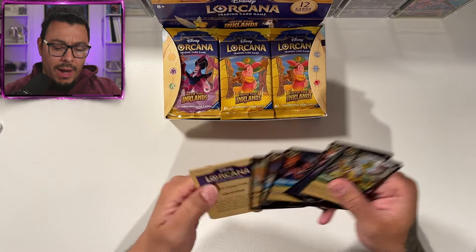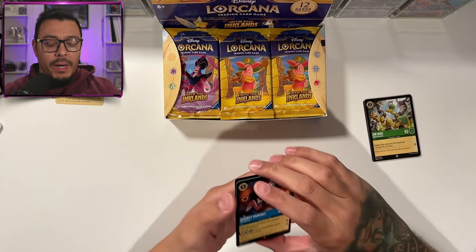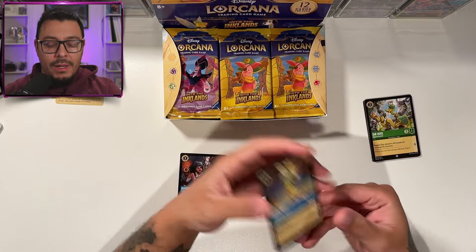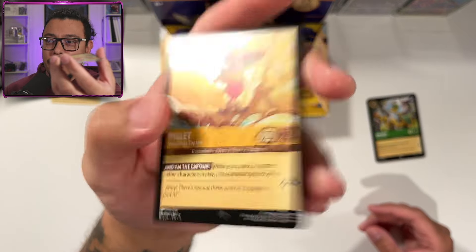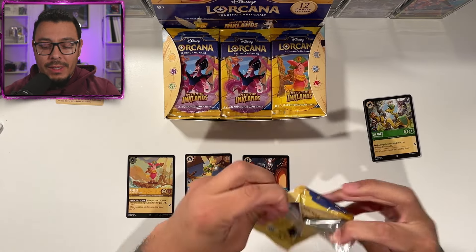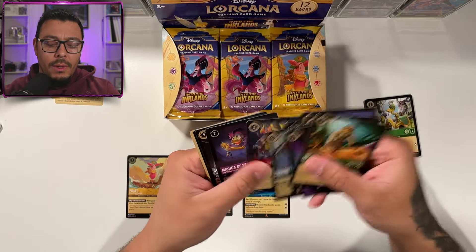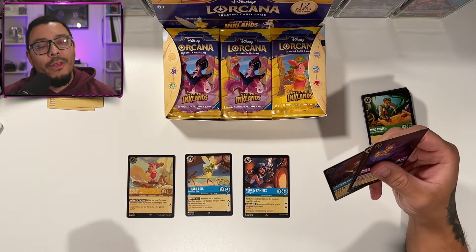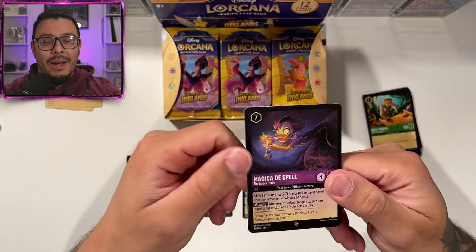It's been a while so bear with me. They give you some new location cards explaining how they work. Audrey Ramirez — I don't know what she's from. Tinkerbell and a cold foil Piglet — off to a good start, although I don't know what the values are currently. I'm just looking for hits; an Enchanted would be very cool. I've only pulled one Enchanted and that was out of a gift set. Since this set has been out for a while, I'm going to skip through the commons and uncommons.